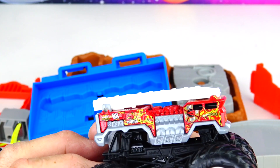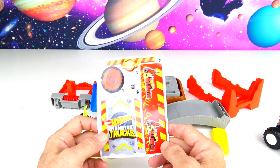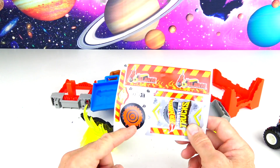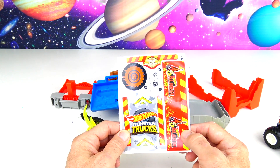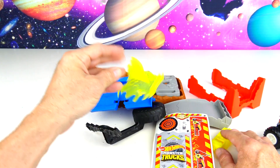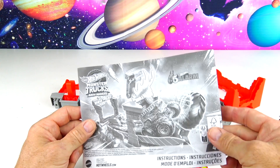Look how cool that is — number 68. And then we have some decals here that say 5 Alarm, and there's one smash spot. Here's your Hot Wheels Monster Trucks sticker — looks like we have some flames right there. Here's our one smash car, and then we have our instructions. Let's see how bad the instructions are.